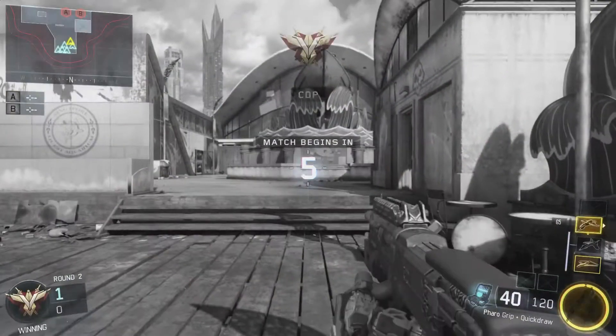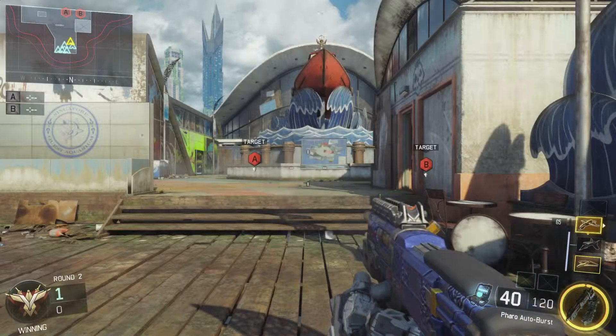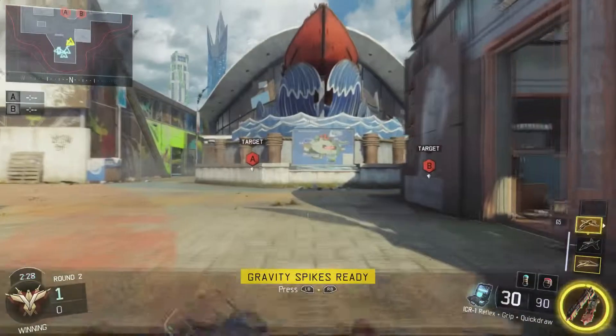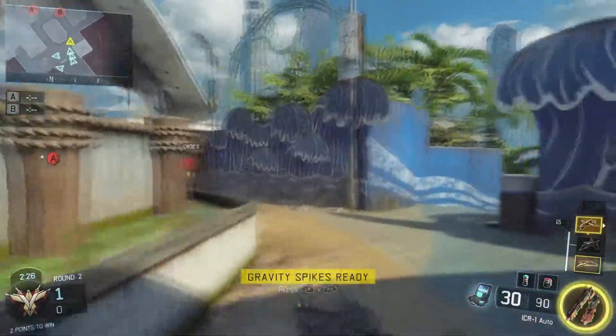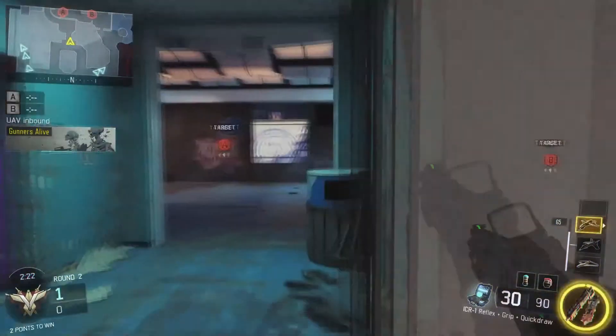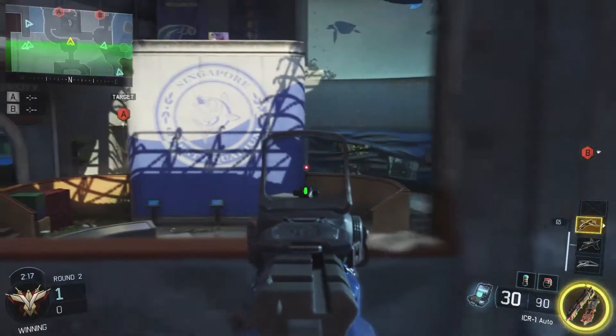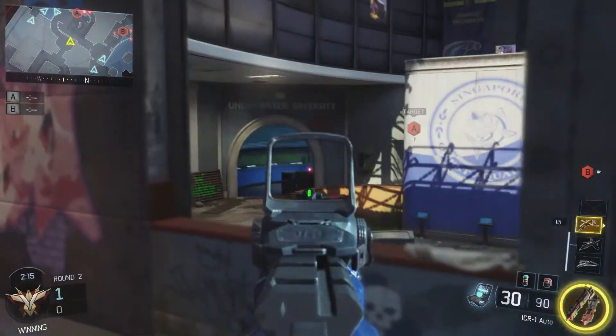I changed weapons right here — I got the Ferro out, but then I pull out the ICR. I've still got my gravity spikes specialist. Honestly I never think about using my specialist in this game — like if I do think about it, something crazy happens. But I rarely use it. I've still got my Wraith but I'm not going to call it in for a while.